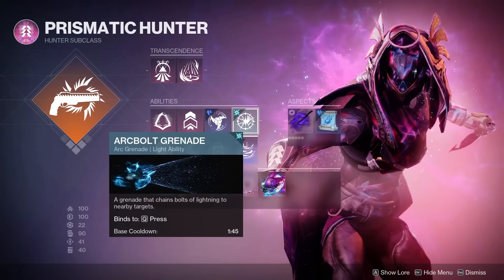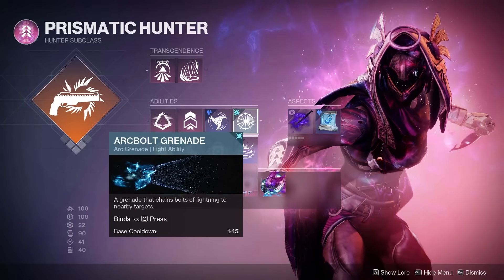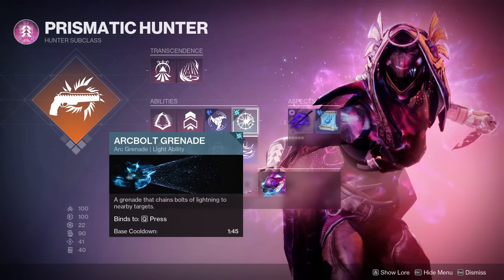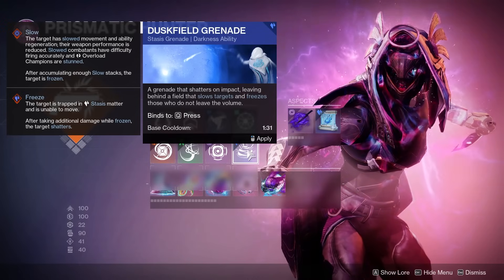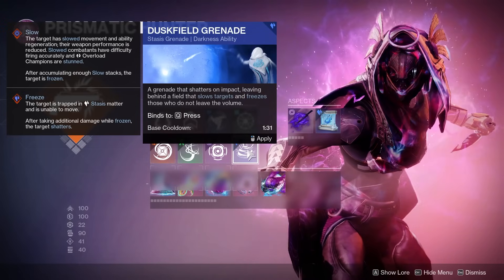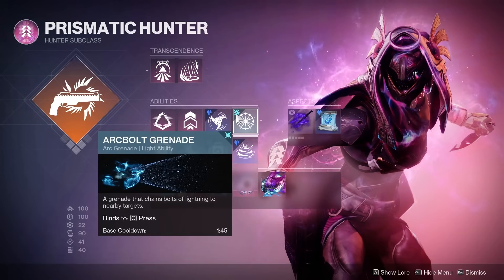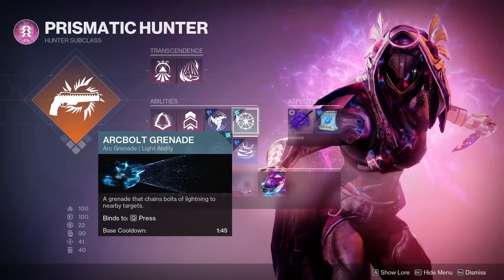Then onto the grenade: I like the Arc Bolt Grenade here, mainly because I can use it to jolt big groups of enemies and also stun Overload Champions. If you wanted to, you could change that out for something like the Dust Field Grenade, which will also stun Overload Champions and additionally apply more Darkness debuffs when it slows targets. But I personally like the Arc Bolt Grenade just because it is a Light ability, and I already have a Dark ability that I'm going to be spamming with Withering Blade.